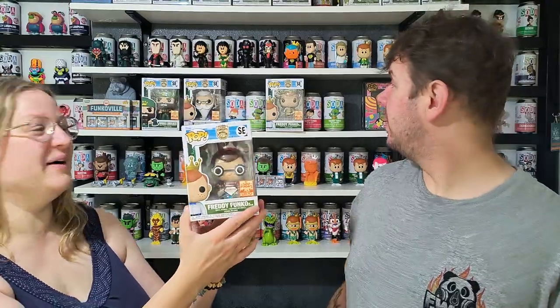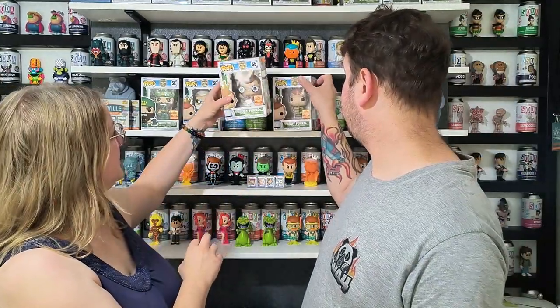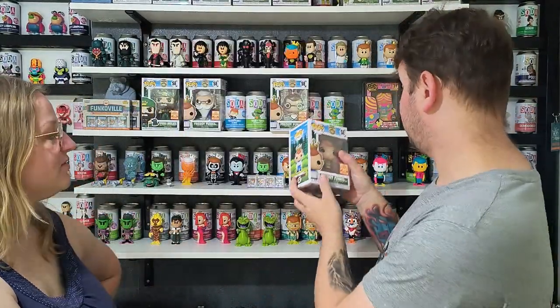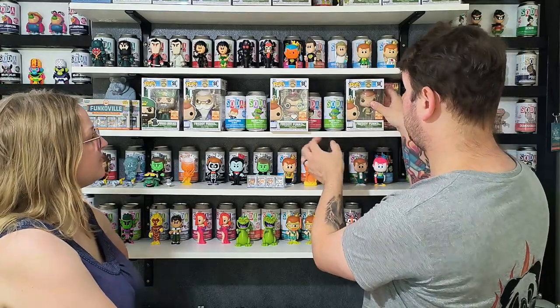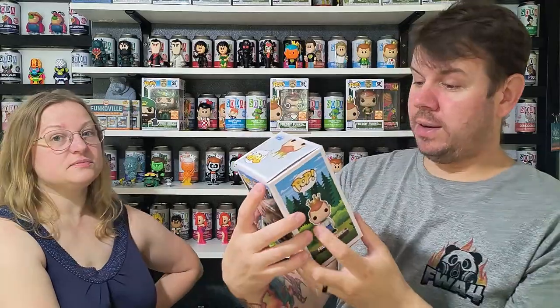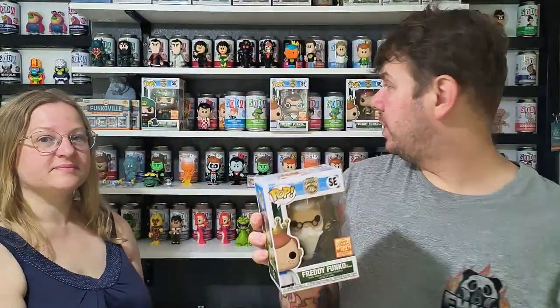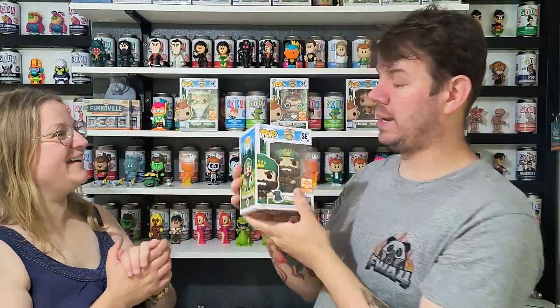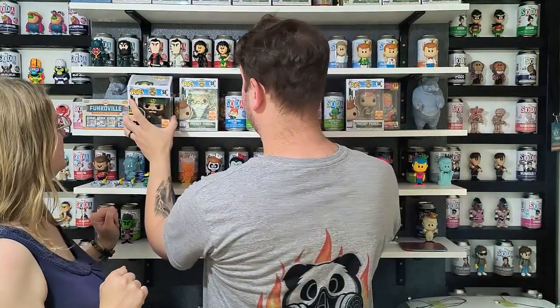It looks really cool up close. So recapping - Shaggy for Freddy Funko, really really cool, four thousand pieces. Five thousand pieces on the Waldo. Then there's the Merlin, really really cool, four thousand pieces. And six thousand five hundred pieces for the Lumberjack - really cool.